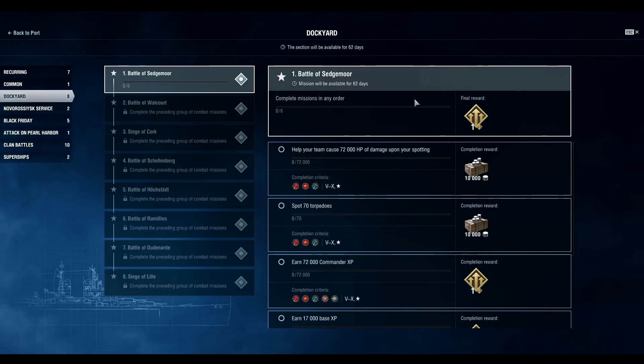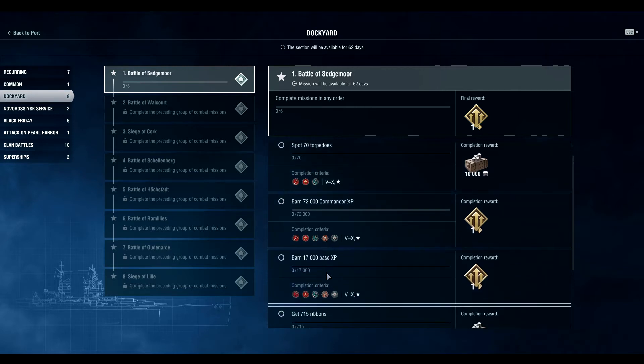Let's go to the Dockyard missions. To get one shipbuilding phase, you have to complete: help your team — cause 7,200 damage upon spawning, easy; spot 70 torpedoes — even spotting 7 per battle, that's 10 games; earn 7,200 commander XP. I'm earning about 3,000 commander XP per battle without flags, so that's about 20 battles. With flags I earn around 10,000 per battle, so I could complete it in basically 7.